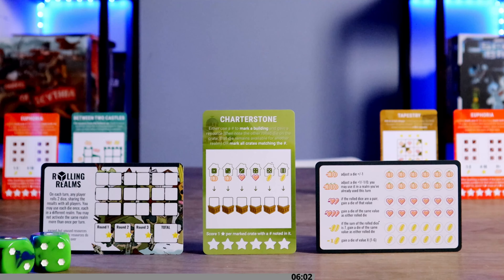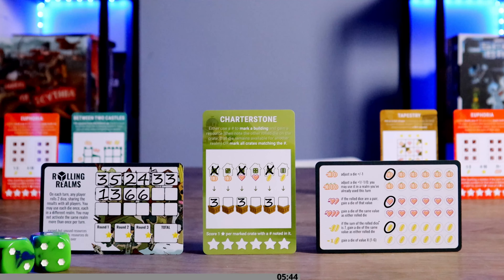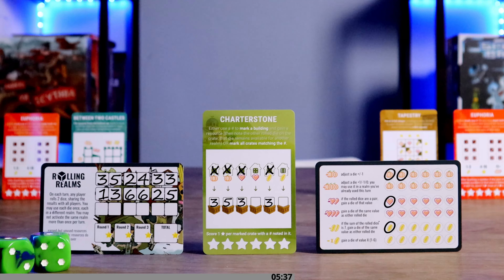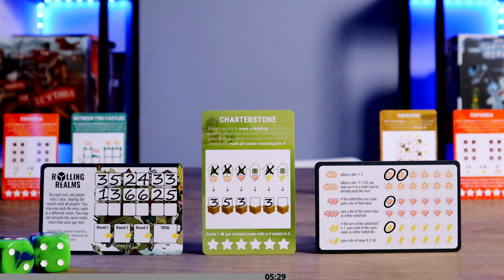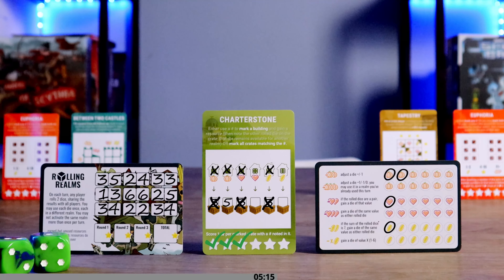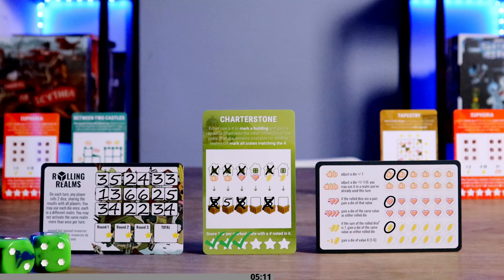In the Charterstone realm, either use a rolled die to mark a building and gain its resource, then note the other rolled die on the corresponding crate — it can't be adjusted using resources, and that noted die remains available for another realm. Or, when one or more crates are filled, use a rolled die to mark all crates matching that number. Score one star per marked crate.